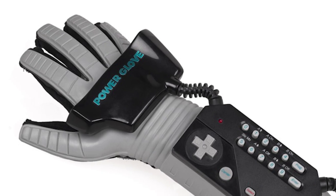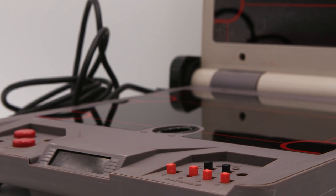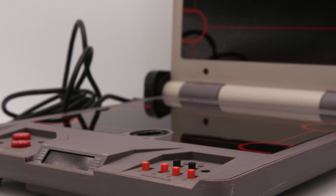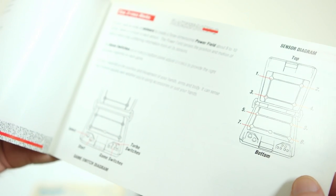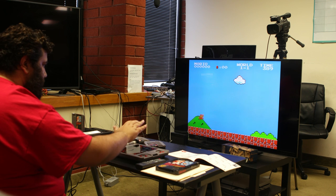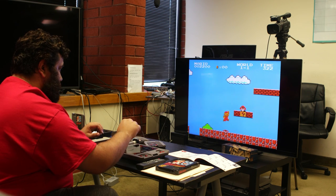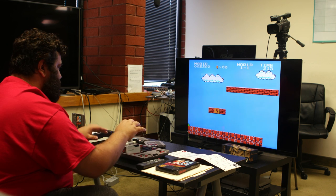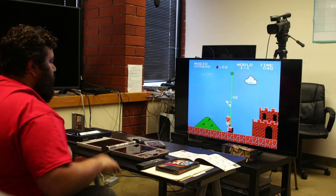Number 6. While Nintendo is certainly guilty of dabbling in weird controller designs, they often let other companies pitch and produce outlandish controllers for them. Such was the case with Mattel and the Power Glove, and the company Brutterbund and the NES U-Force. While the U-Force looked like you were missing the other half of your game of Battleship, it was actually really advanced for the time — it shot infrared beams out of its screen in order to interpret hand movements as controller inputs. Okay, so bottom right is jump. This is really rough.